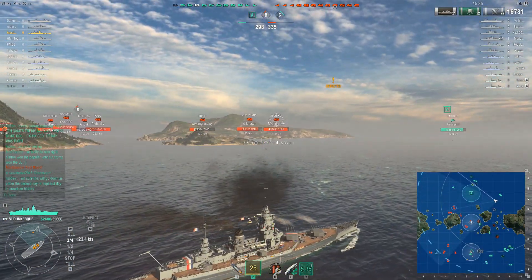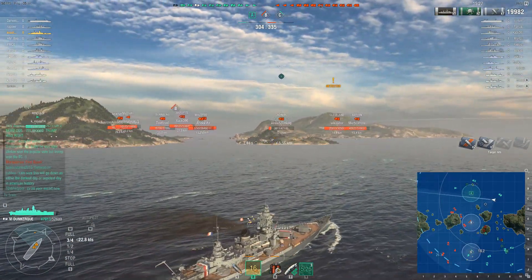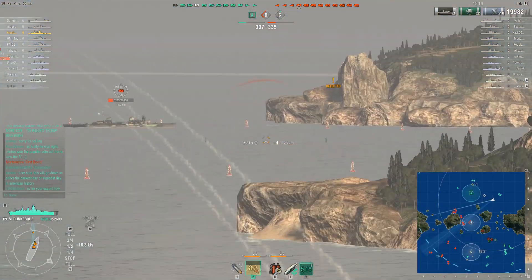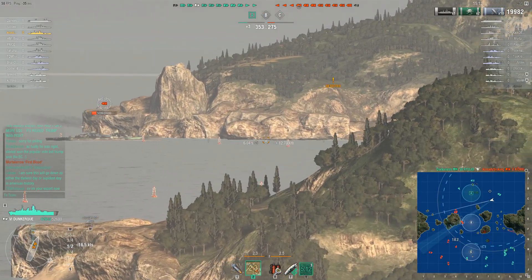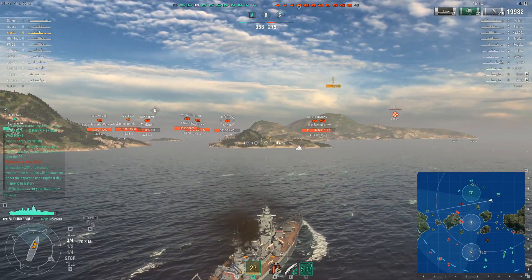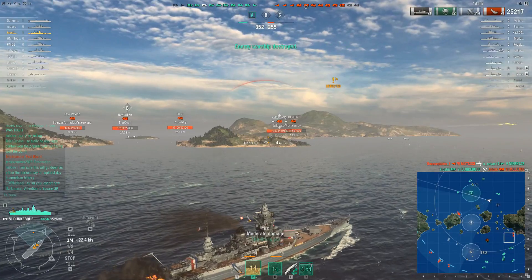Croston's team managed fairly well in his absence, only losing one ship, and luckily the enemy carrier never found him. When I drive carriers, I absolutely love to prey on AFK battleships — they're big juicy targets, you're going to get lots of damage, and they don't typically have the AA to repel a longer range attack. And the Molotov just made a mistake running aground, giving Croston his first kill — 4 overpens for 5,000 damage, more than enough to finish him off.